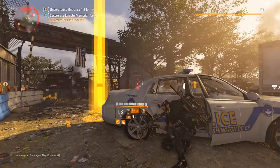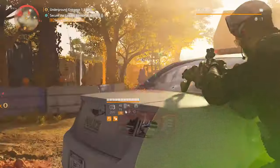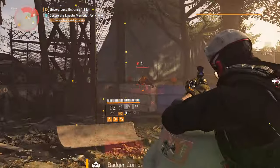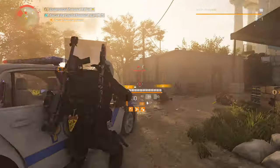How does it target that one enemy when there's an NPC that close to me? Is it completely RNG which one it chooses, or what?